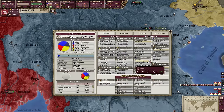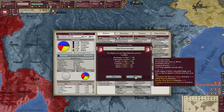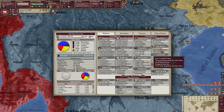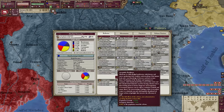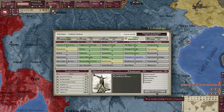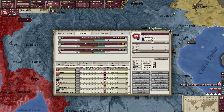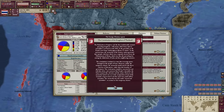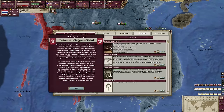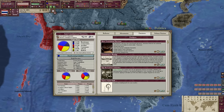We need social reforms and for the first time maybe ever in Victoria 2, I'm gonna pass the unions to get that social reform desire up because I need health care. You may be asking why do you need health care, SGT? Because without health care I will never get enough industrial score to become great power — so grind that. We just signed a constitution, which should help me pass reforms please.